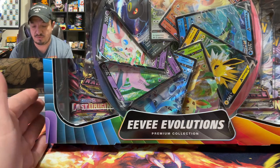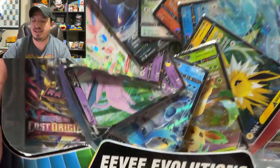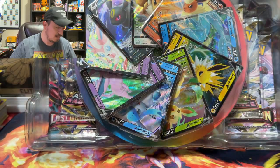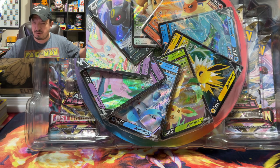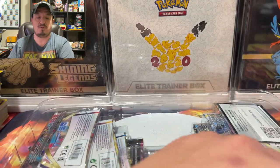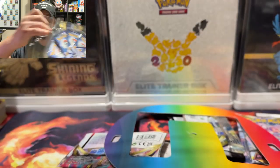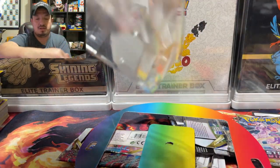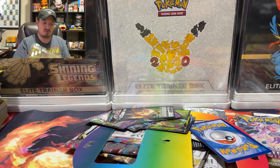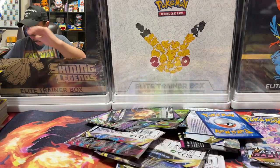Alright guys, here we go — the Eevee Evolutions Premium Collection Box. This box comes with nine promos: one, two, three, four, five, six, seven, eight, nine — which I believe is the current amount of eight evolutions that Eevee has. So you have the promo Eevee and then its eight evolutions, and there's a background cover back here. All the promos should fall like dominoes.